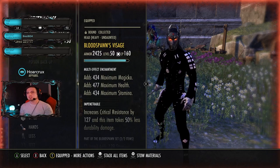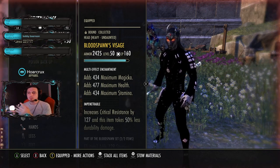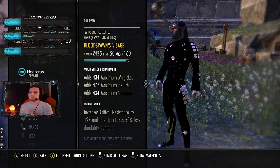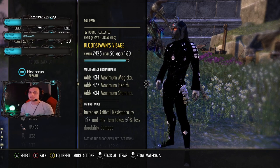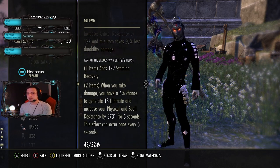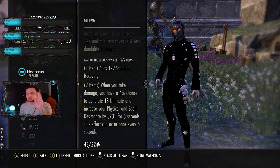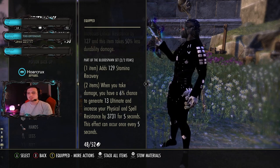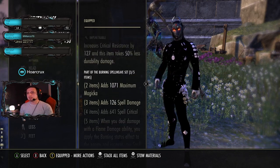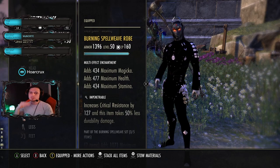For weapons and Blood Spawn: on this build ideally you want five light, one medium, one heavy. I'm actually running four light, two heavy, one medium just because I'm a little lower CP and want a bit more tankiness. Blood Spawn is such a sleeper onset and has always been great on the DK — it gives you ultimate which ties into your sustain and damage. You need to throw out Leap constantly to keep your resources up, and it gives you a ton of spell resistances when it procs.